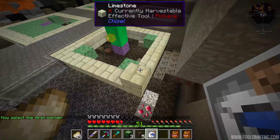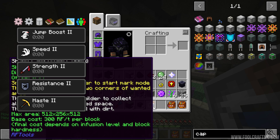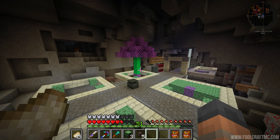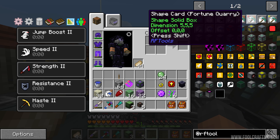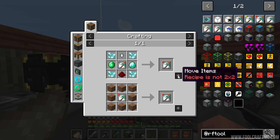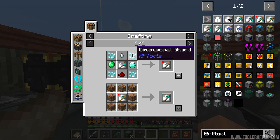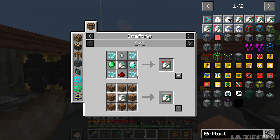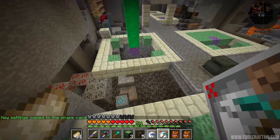If we select this corner, select that block, and select this one over here, we've created a region for it to harvest blocks from. Wait — this is a pump, this is for fluids. I need to make a different shape card. Looking at the different cards — there's Silk Touch, which we don't want because of the leaves. There's also Fortune, which might mean more saplings drop. Any blocks that have a drop it will pick up and put into the chest. We can craft the shape card in this pack — fabulous, because it means we don't have to go down another modded wormhole.